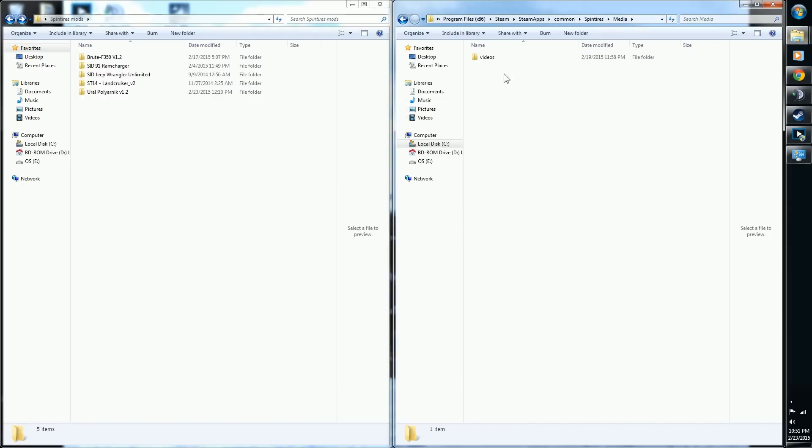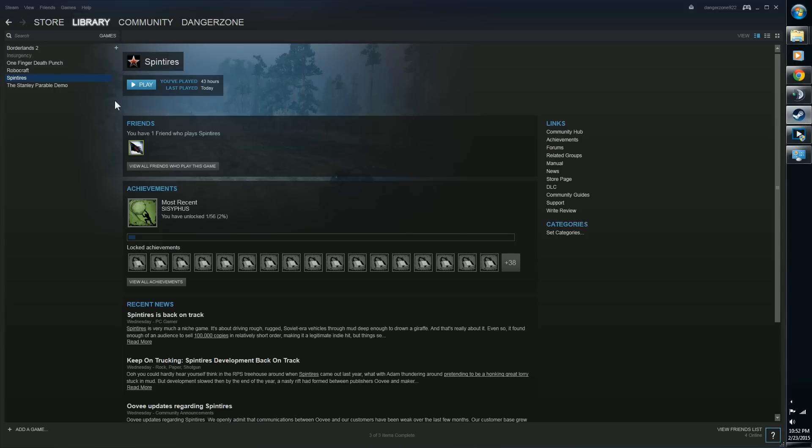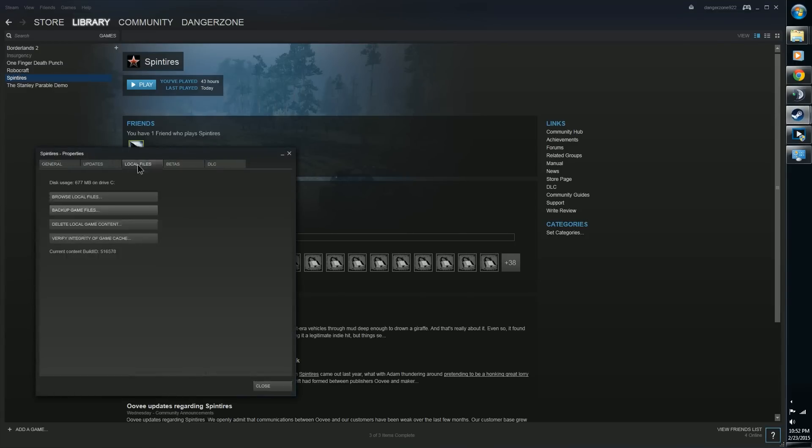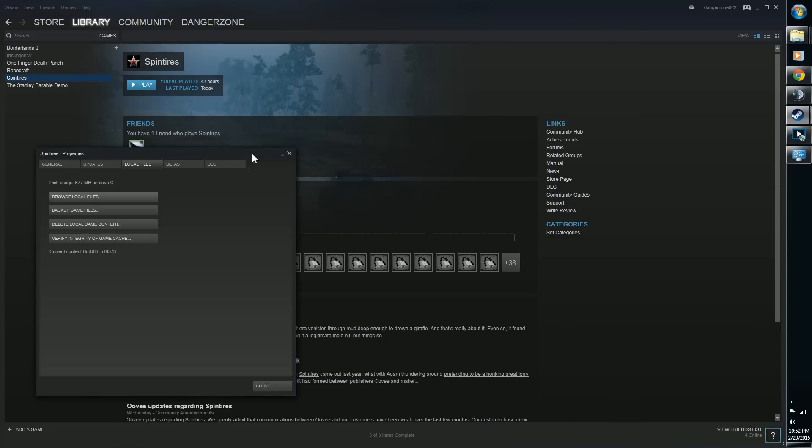If you haven't modded yet or just downloaded the game, you should have a blank folder inside media, except for a Videos folder — inside that is the intro video, don't delete it, the game needs it. The other way is to right-click Spintires in your Steam library, go to Properties, Local Files, and click Browse Local Files.